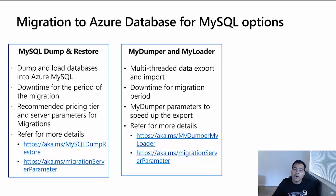Another tool in this category is MyDumper and MyLoader. The downtime is similar to MySQL Dump and Restore — it lasts for the entire duration the tool is running. However, the important difference is that MyDumper and MyLoader is multithreaded, enabling multithreaded data import and export, which exponentially makes data imports faster and causes lesser downtime. We have a blog on best practices for MyDumper and MyLoader, along with the same recommendations for pricing tier and server parameters for faster data loads.